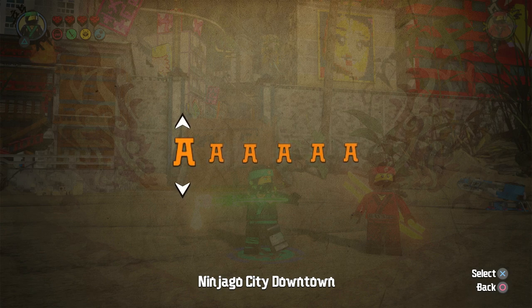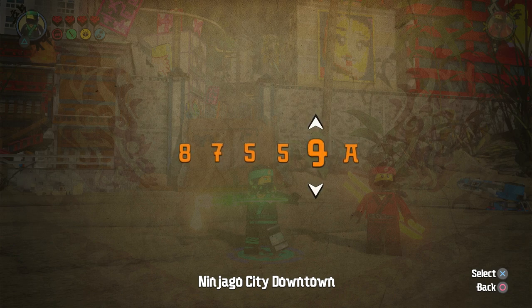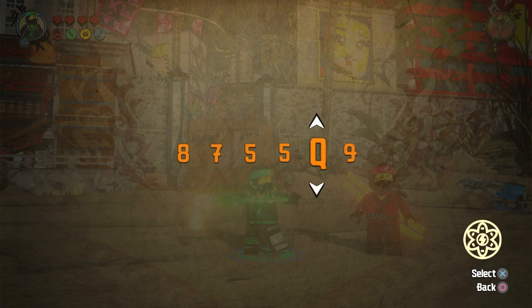The first character we have is Serum Mono Robes 9, so that's going to be 87559. Let me put that in now — 8, 7, 5, 5, 9. This should do the trick. Oh, I don't think — there we go, because I don't know why it didn't go in. It should have went in, but now we got it.